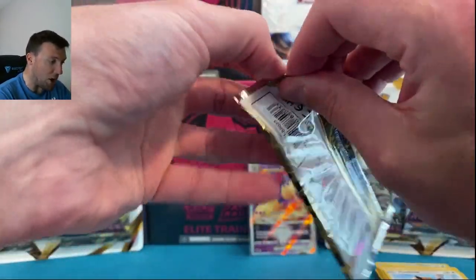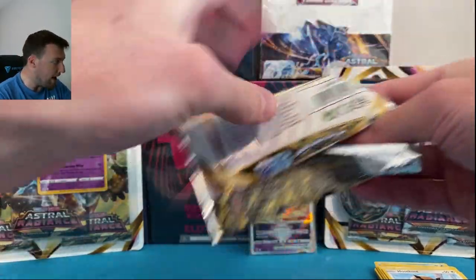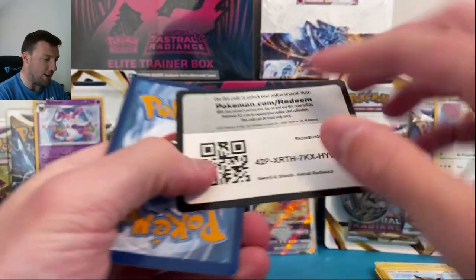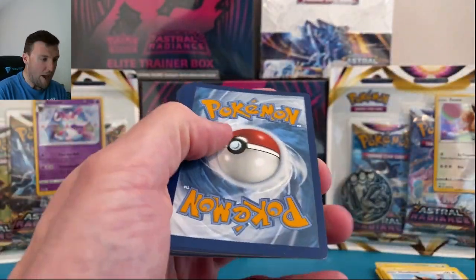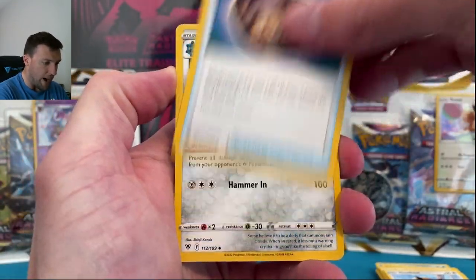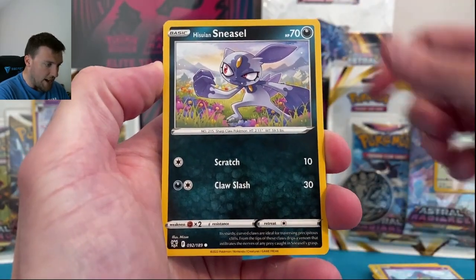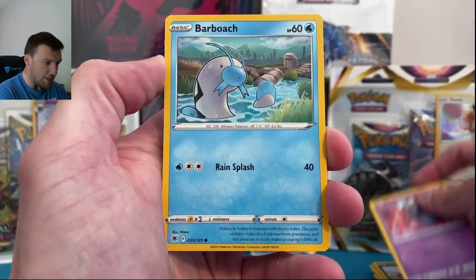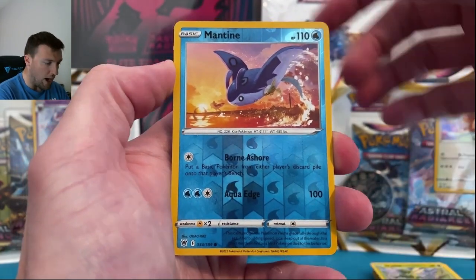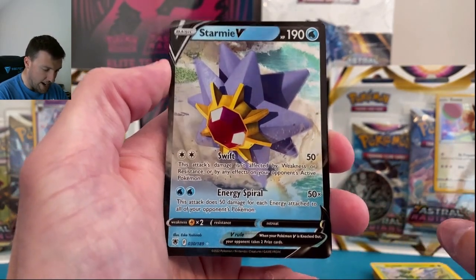Pack four — can we get a black border code card? Can we go four for four? Trainer Gallery still out there, radiant still out there. I picked up these six packs from Walmart. Bronzong, Roxanne trainer, Sneasel Mischievous, Barboach, Scyther, Mantine in reverse — and a Snorunt V. Very very nice so far.